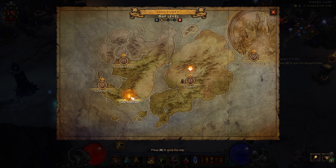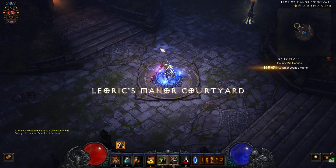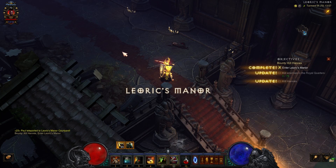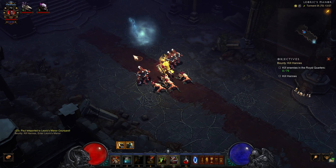So what we want to do is go to Act 1, Leoric's Manor Courtyard. And of course, we want to enter Leoric's Manor. By the way, the torment level doesn't really matter — you don't need a speed chicken build. You only need to follow this ghost over here.